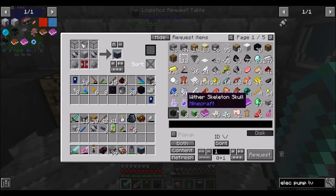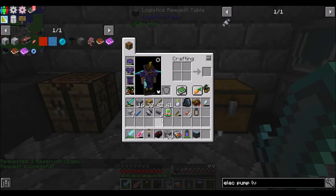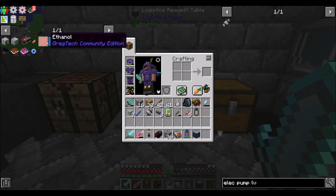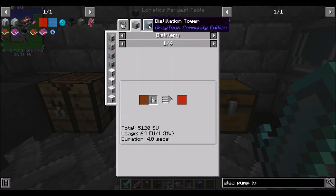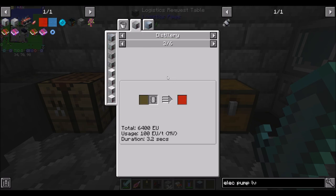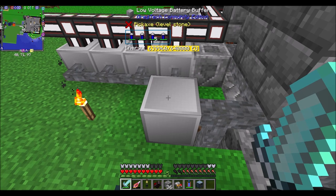All I would need is an extra reservoir here. Now we need to look at making the advanced distillery, because in order to make ethanol we need a distillery at MV tier, or a distillation tower which is HV tier. So let's start with the distillery, which is MV tier. We'll get the ethanol we need to make the unstable mana so we can get a mana pearl — that's the plan. So for that, we're going to need some kind of MV power, and I'm thinking we'll want an MV battery buffer.